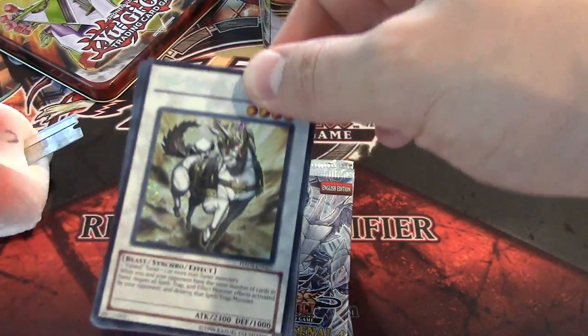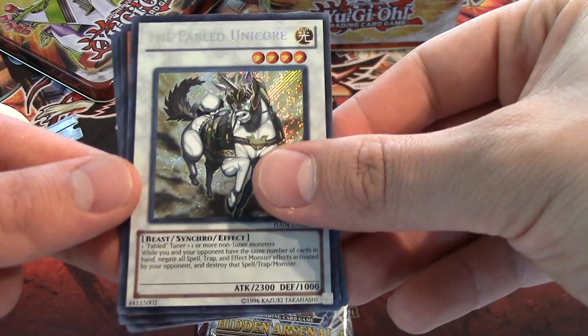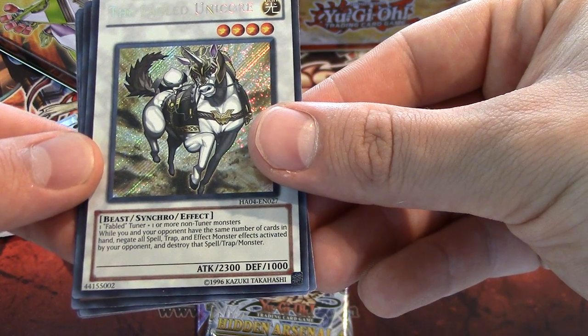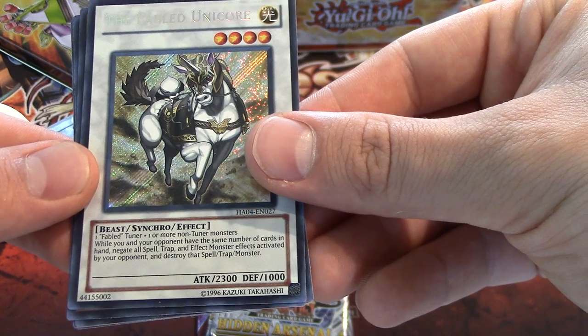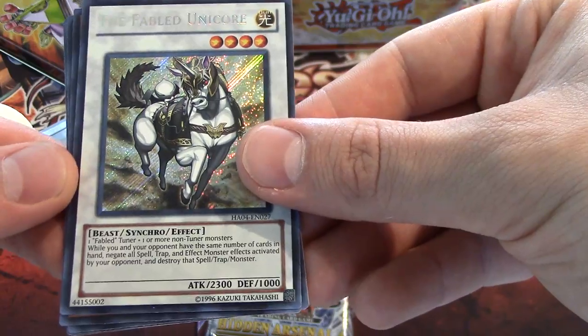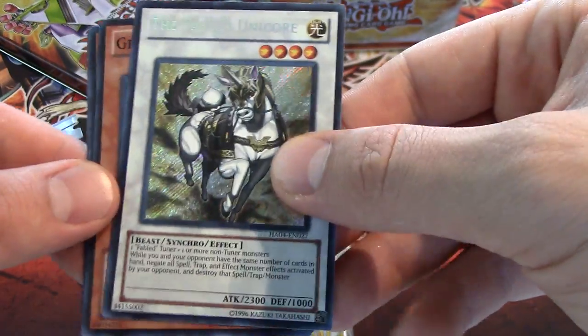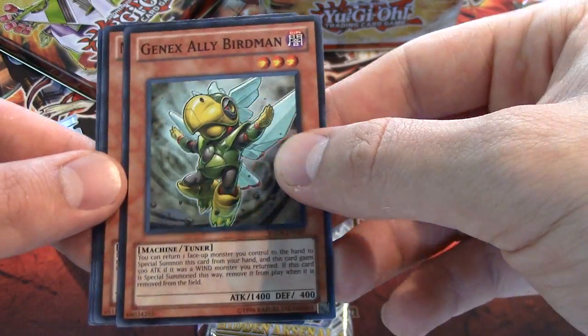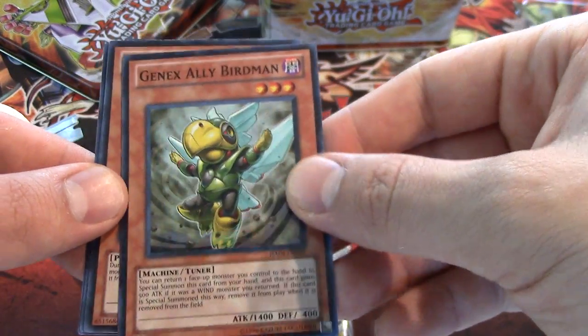The Fabled Unicorns — the Secret Rare. Nice. When your opponent has the same number of cards in your hand, negate all spell, trap, and effect monster effects activated by your opponent, and destroy that spell, trap, or monster. That's awesome, super good. Jinx Alley Birdman — I think he went to one this format, but still really good.